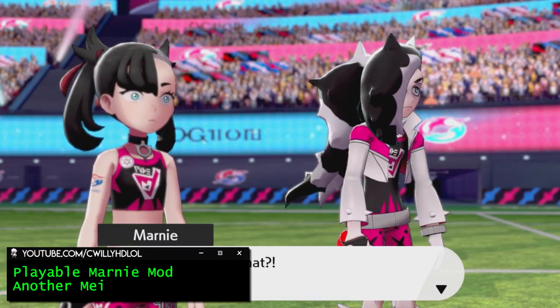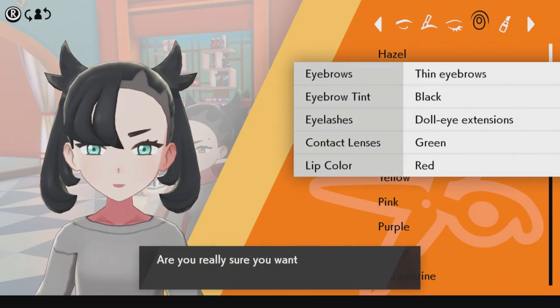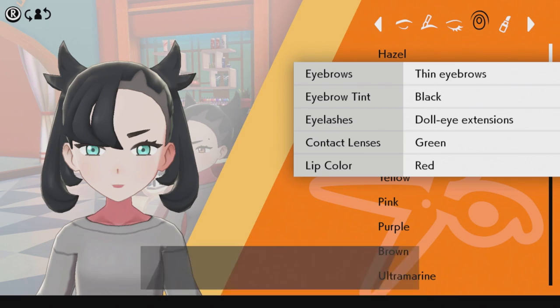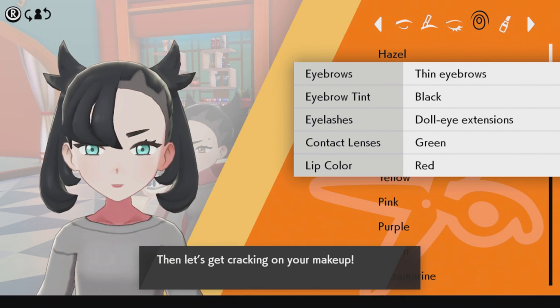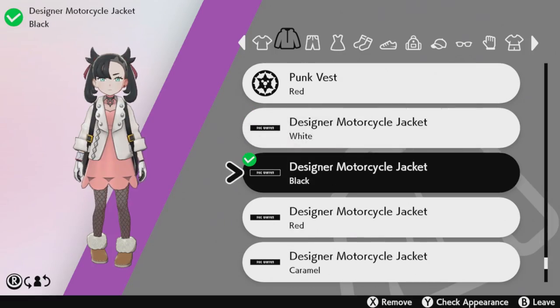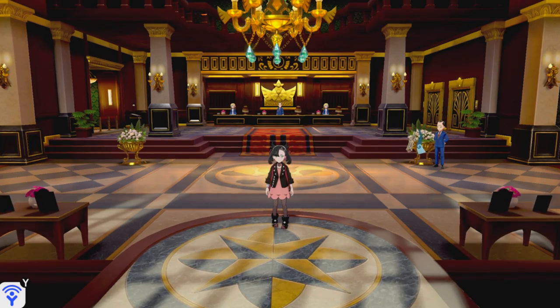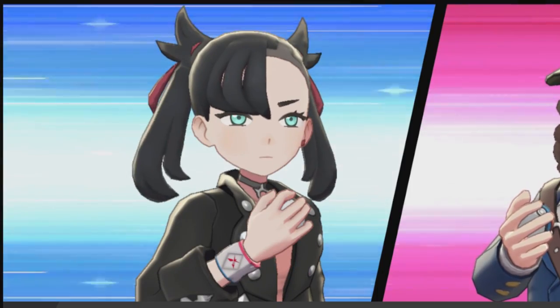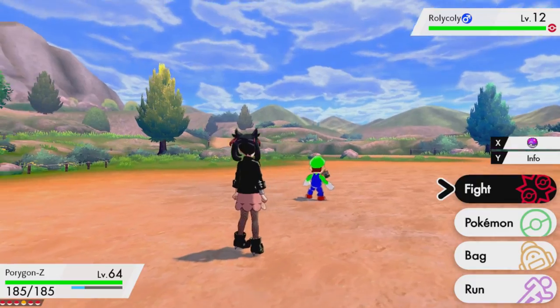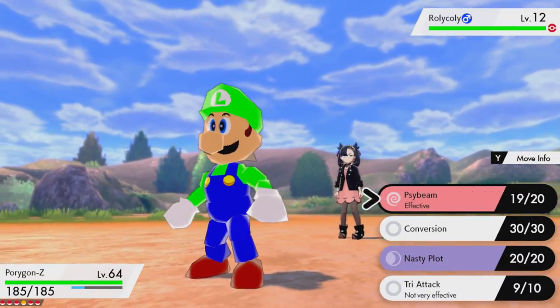Marnie — a popular story character from this game with a big fanbase is now a playable character. The creator changed specific hairstyles, sunglasses, and eyes, so now when you have those on, you'll look just like Marnie. You also now have the ability to wear any type of clothes you want with her. On top of the custom skin, the creator included more changes like a different walking animation and battle intro, so you really get the full immersive experience. Honestly, I didn't even think custom playable characters would be possible with mods, which makes it all the much better.